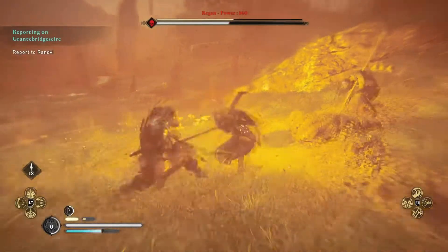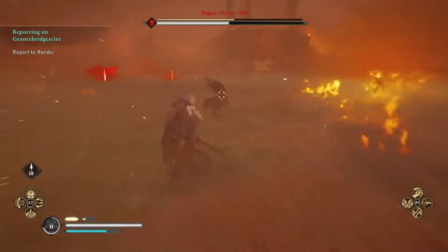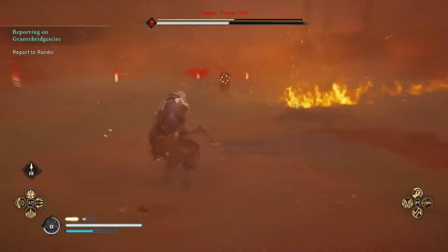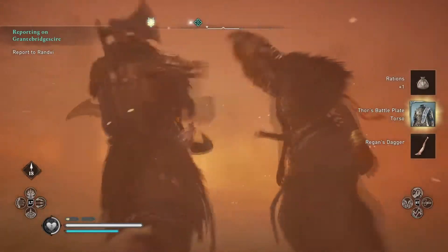Rigan's second phase is not too different than normal. You'll find she does more unblockable lunge attacks, and her spirit attacks now lead a trail of fire that can potentially catch you on fire. Finish her off and get ready for the strongest of the three daughters.